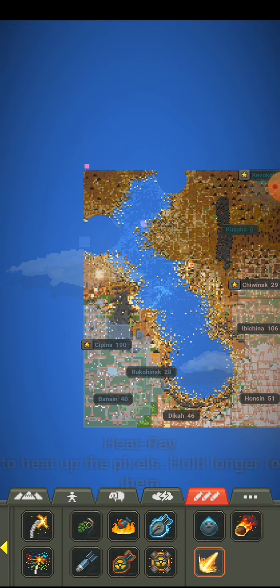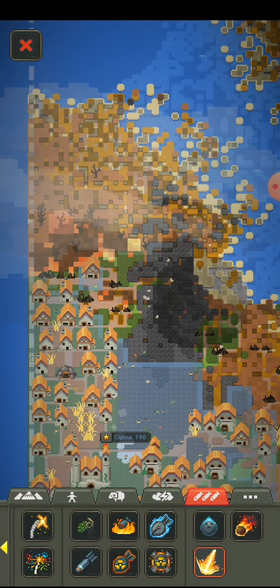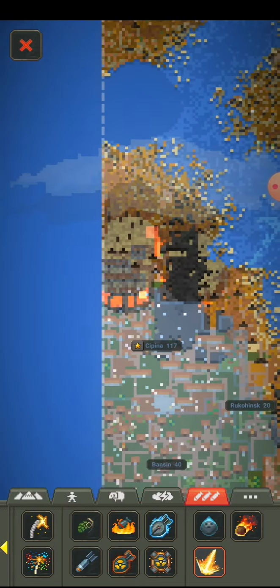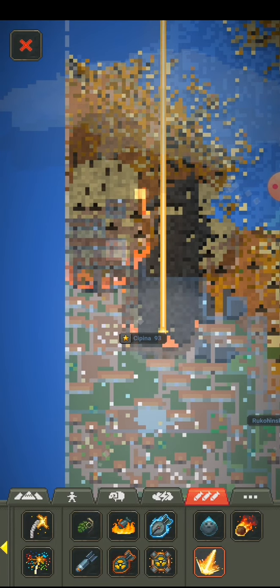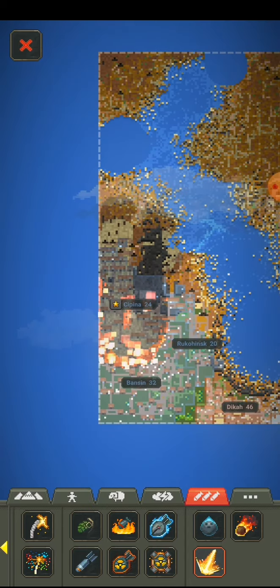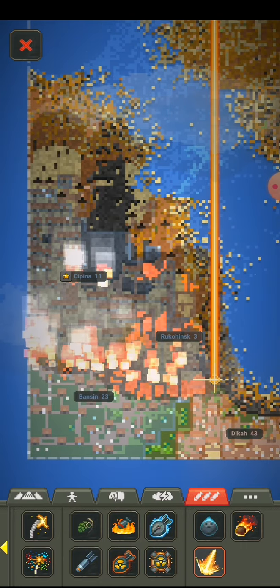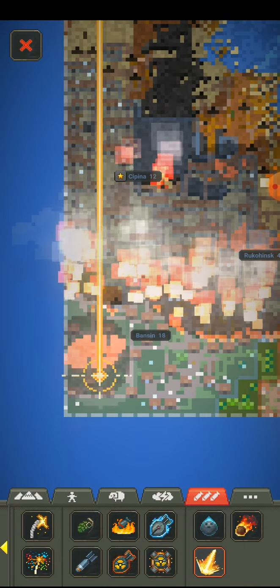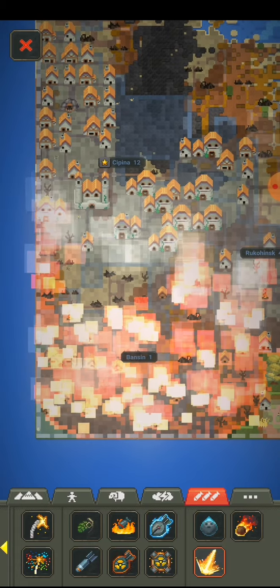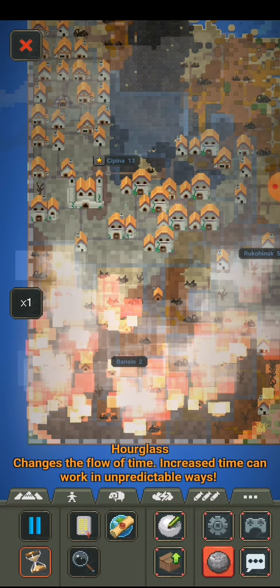Let's test some laser — I haven't shown you that. It actually cooks the map. If you wanna cook — if you like cooking — you can see I'm just cooking them. Pretty nice to use to vanish them.